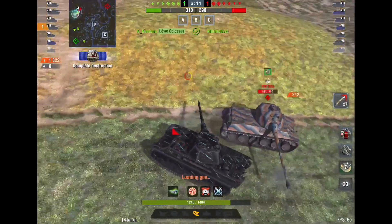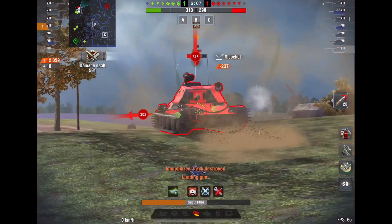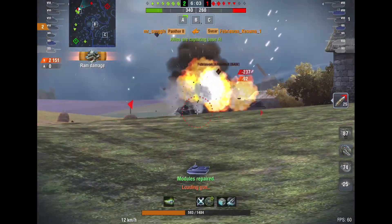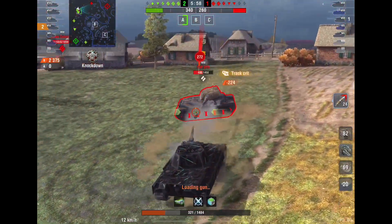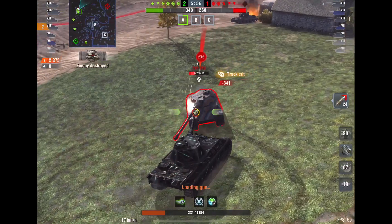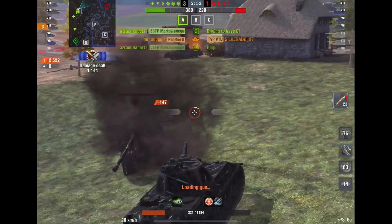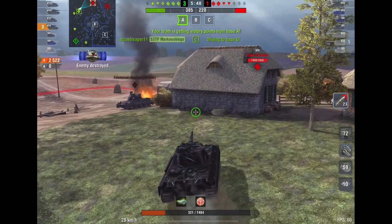I'm going to push in now against these guys. I have to choose one of them. I'm going to go for the Sphere because he's being attacked by my buddies. Can we get rid of him? Yes! And now I can turn my focus to the TBP. I'm going to take some damage here, but who cares? It's Mad Games — go ahead and be crazy in this mode. It doesn't make a difference if you lose.